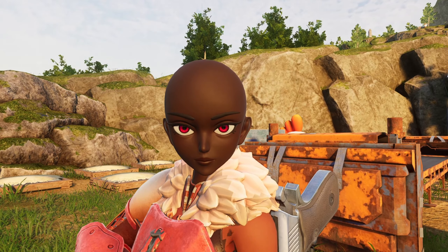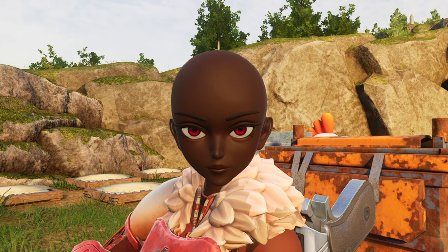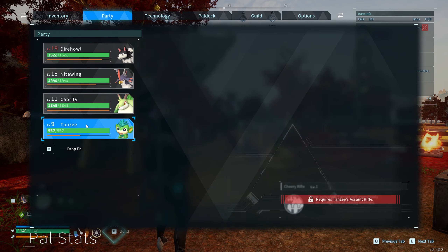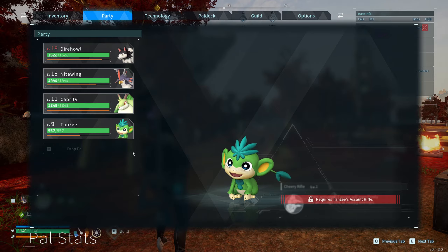This glitch will give you the opportunity to level up in Palworld incredibly fast and it's very easy to do. First, what you need to do is catch yourself a grass-type pal and raise it to level 10 or higher.